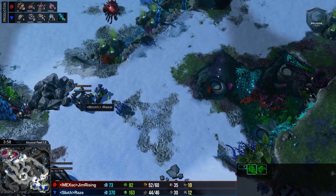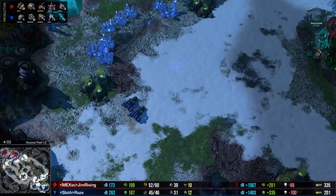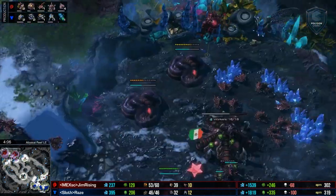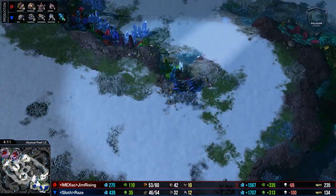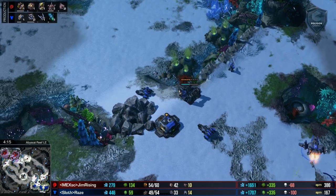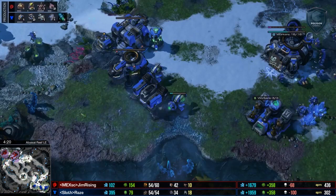However, the Overlord is spotting two more Hellions. So these two Hellions are going to be swinging to the third. Now this is a super late third by Jim Rising, who is actually already on four gases, moving up to a Lair before taking a third base. This is 100% inextricably a two-base Muta build. As soon as the Spire goes down, he should take a third base.